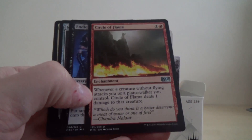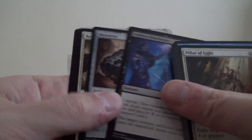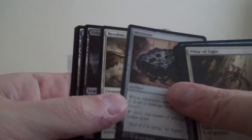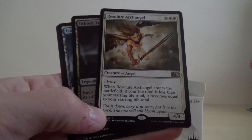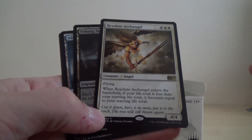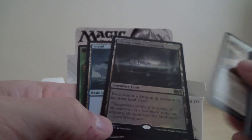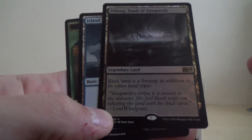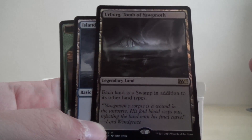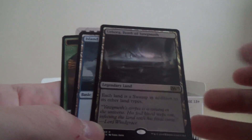Okay, we've got Circle of Flame, Endless Obedience, Meteorite, rare is the Resolute Angel, which I unfortunately have in foil because I bought the intro deck. And then, oh, another rare foil — Legendary Land — which is Urbog Tomb of Yugmoth. So this is a pretty good pack again, got double rare, one of which is a foil.